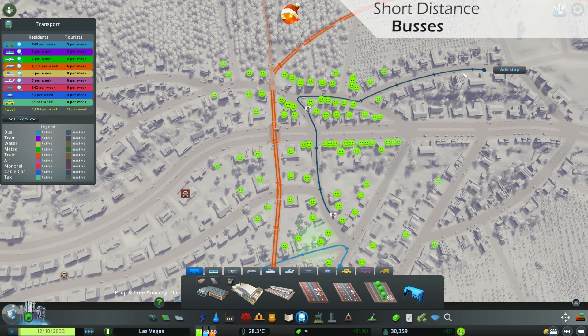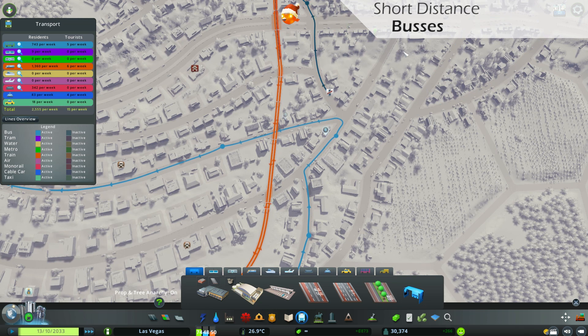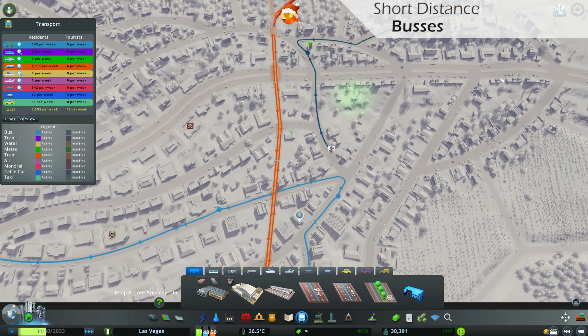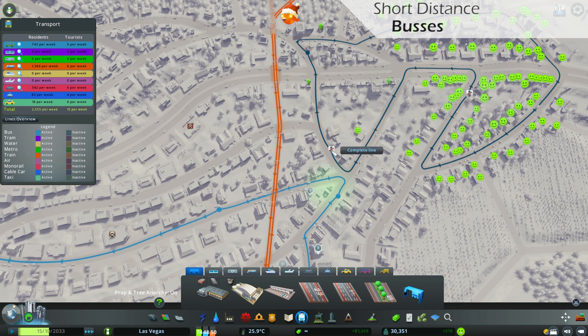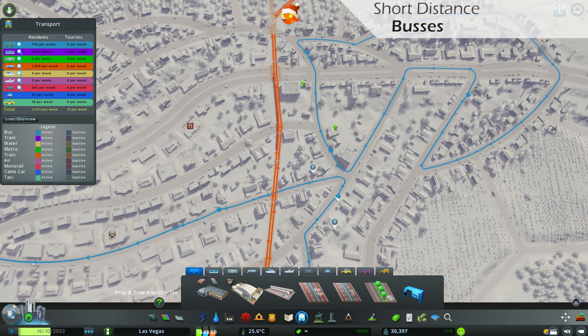The biggest advantage of buses is their low cost. It's fairly easy to earn money by using buses. But also remember, buses create noise — except if you use the new biogas buses that come with the Green Cities DLC. Also, try to place your bus stations right next to each other in different directions, so that people from one line can just cross the street and hop into the other line.